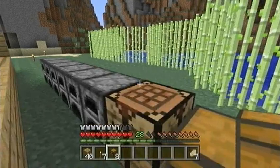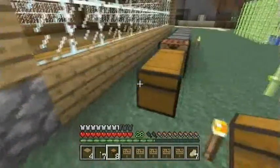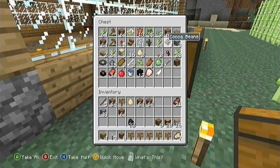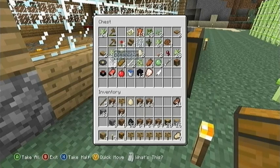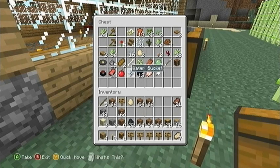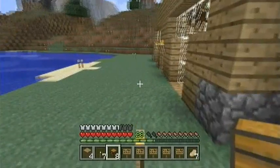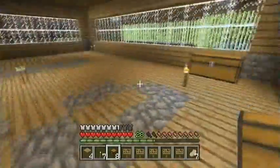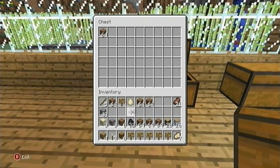And then some signs as well. Oh yeah, you can't stack signs in this version. Alright, so this next chest will be for all my waste — cobble, dirt, et cetera. That's kind of funny, I say that and then I drag in something. This next chest will be for somewhat waste, just pointless crap like cobble and dirt.